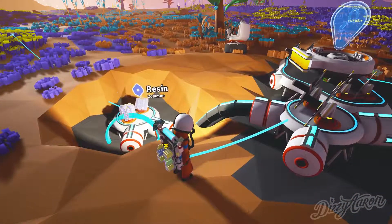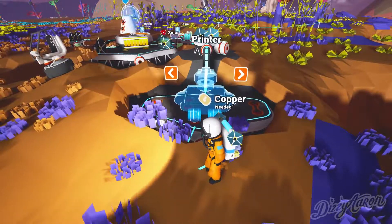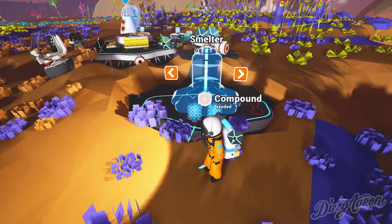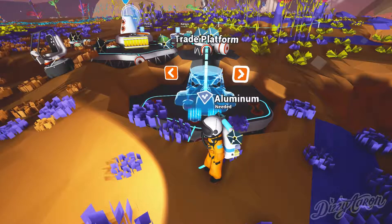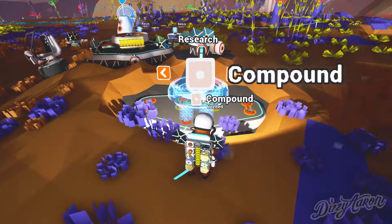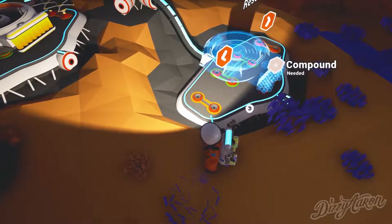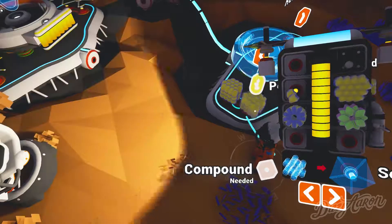Alright, let's see — do we have any resin on this? We do. We have a research station, right? We have a smelter — wait, we don't have a smelter. Vehicle bay — vehicle bay could be cool. Trade platform. We need compound. We don't have compound yet, so what we're gonna do is just leave all of our power, all of our everything here. We'll actually take this with us.